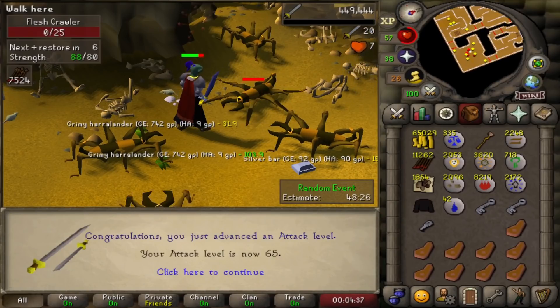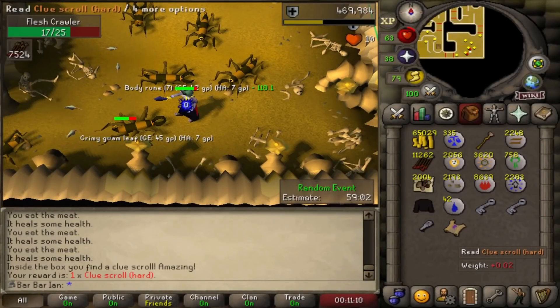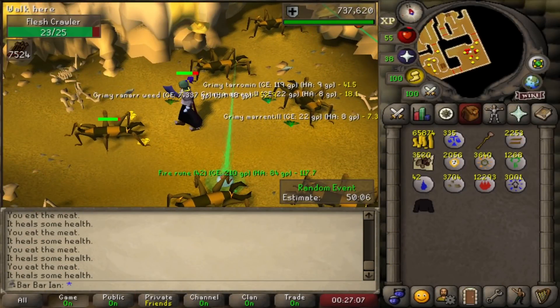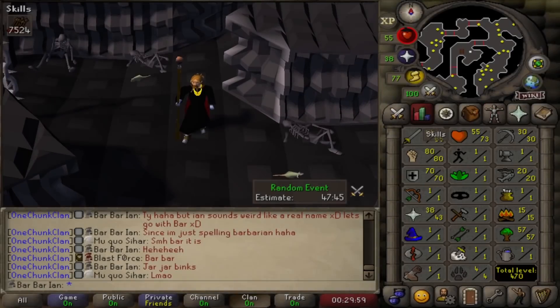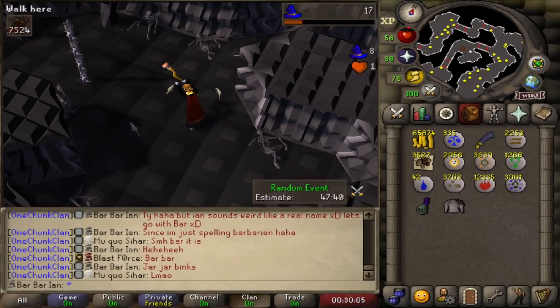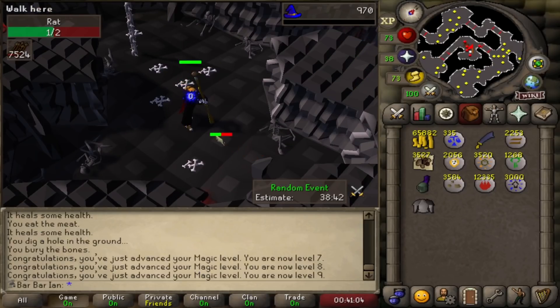A little further down the road and there's 65 attack. Here's a mystery box, let's see what I get - it's a hard clue. Obviously I can't do this and I don't think I'll be able to do any hard clues for a very long time. This could be the last defense level of the chunk and there's 70 defense. I want to take a break from the flesh crawlers and get a few magic levels, so I've come back to the rat pen where I started in episode 1.